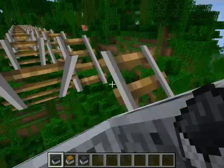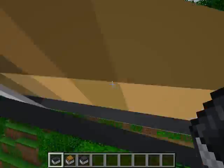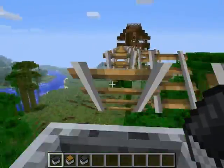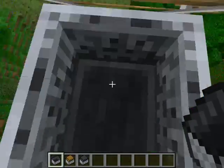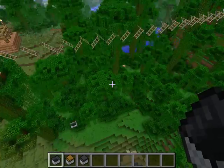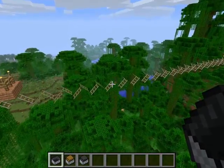There are some interesting things which you can probably notice about it. Let's demonstrate that it works first. Bouncy, bouncy, bouncy. Okay, I'll hop out. This only works for occupied carts. As you can see, the cart fell down as soon as I got out.